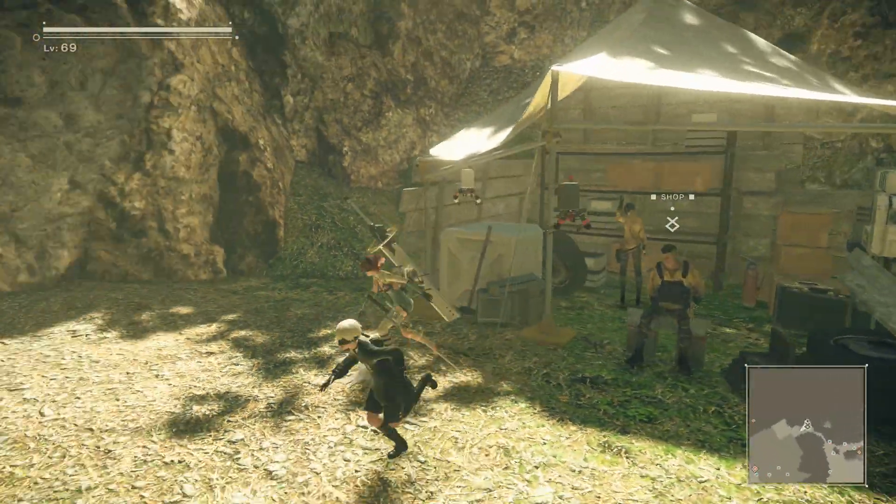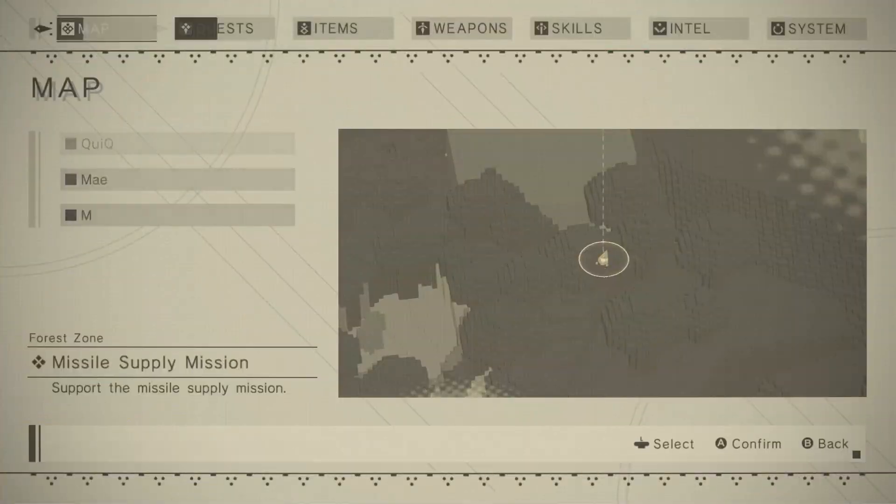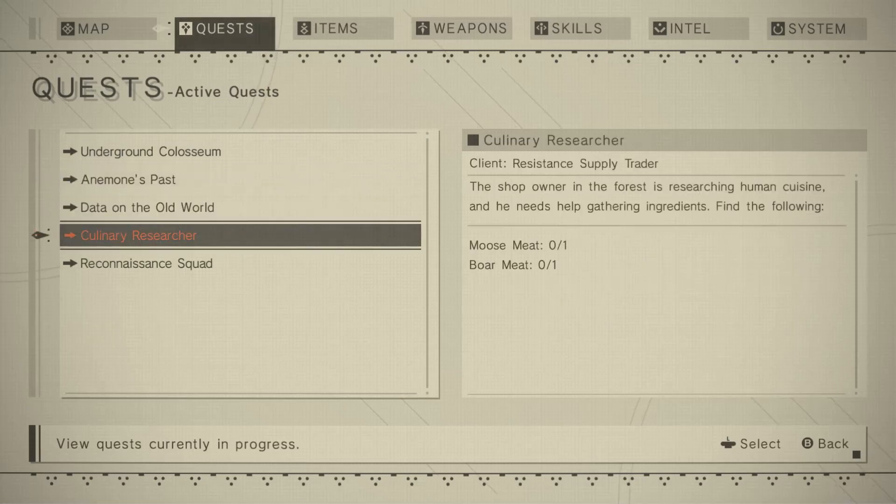9S: 'Query: since androids generate energy from water, what purpose does the resistance have with animal protein?' 2B: 'Maybe it's more of a feeling thing.' 9S: 'Energy from water? Like, some people just want to eat it every now and then?' 2B: 'It appears illogical.' 9S: 'Hey, you got me.' Since androids are capable of feeling pleasure and they're capable of eating, naturally they must also enjoy good food — just for the purpose of enjoying good food, and not because it gives them energy.